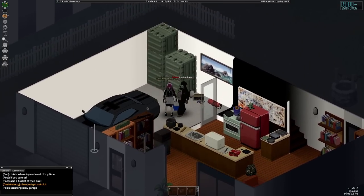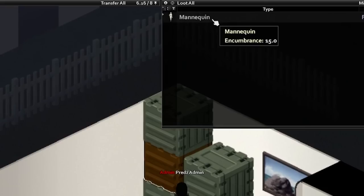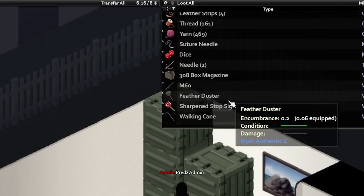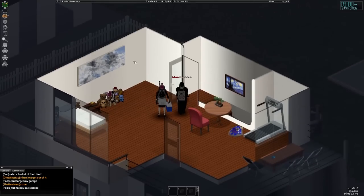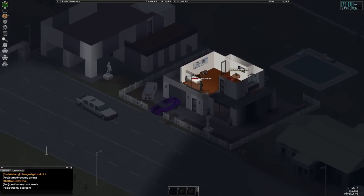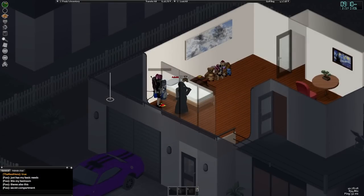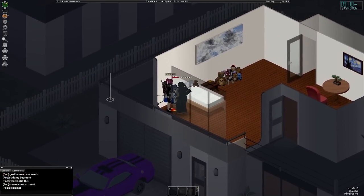In the garage, Foo kept a Hellcat along with some basic necessities, including a mannequin, Among Us cosplay suits, an M60, and a feather duster. The second floor is reserved for Foo's bedroom, consisting of some stolen art, an army of plushies, and a little zen garden. There's also a hidden compartment in the corner just below the golf clubs that's loaded with snacks for those late night cravings.